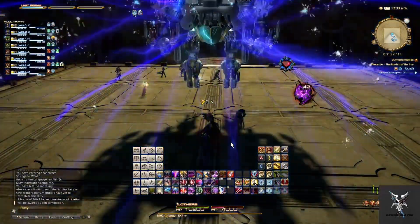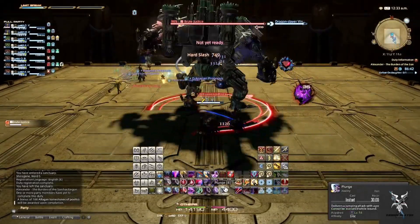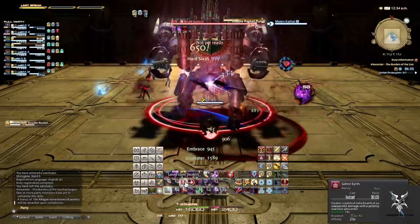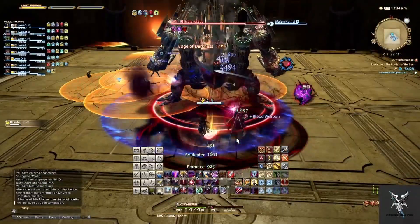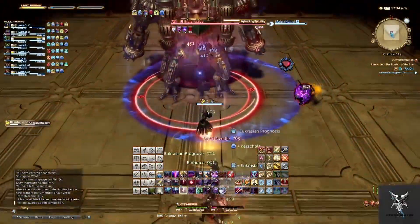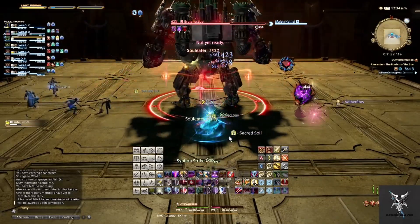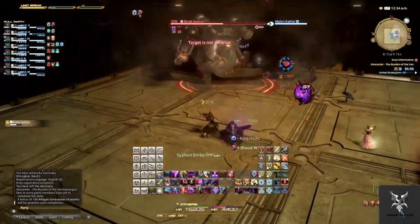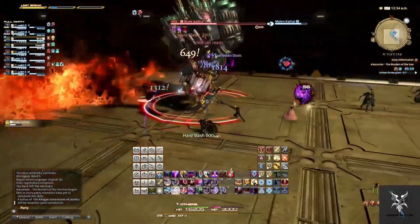Brute Justice will again want to be tanked looking away from the whole group. When he casts Double Rocket Punch, this is going to be a tank buster ability, so you'll just want to pop a tank cooldown to help reduce some of the damage. After this, he'll shoot out multiple missiles — one will be a group-up mechanic where you'll want to group to split the damage, and the other ones will be circular AoEs that you'll want to move out of. He does a frontal flamethrower, so you'll want to make sure he's looking away from the rest of the group. He can also look at a random party member and cast Apocalyptic Ray, which is a frontal channeled ability causing damage and vulnerability stacks for every second you are standing in it, so you'll want to move out from in front of him as quickly as possible.